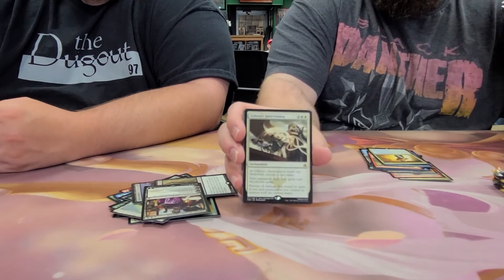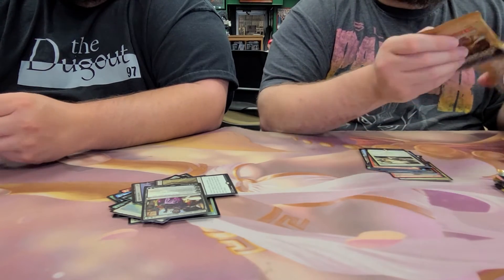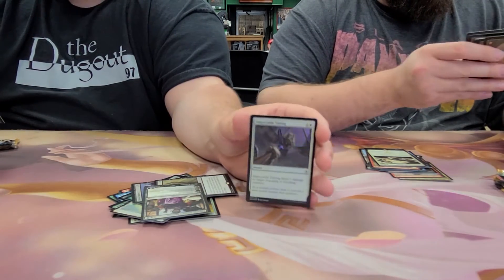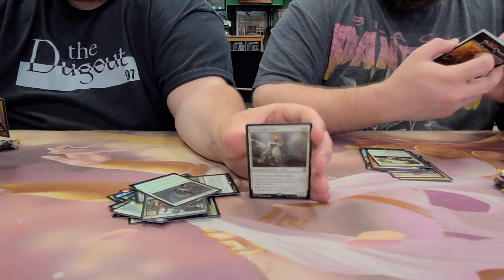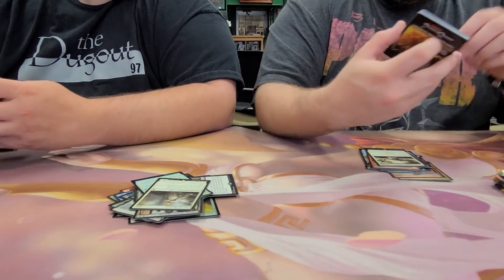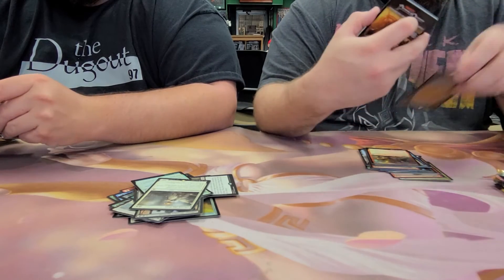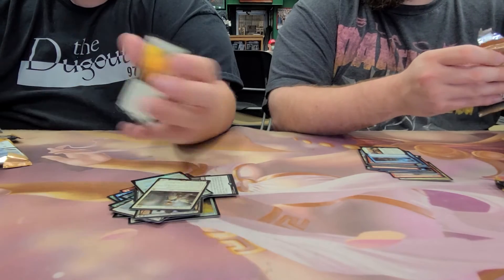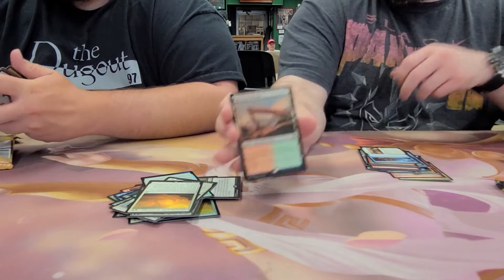Gideon's Intervention. Foil Impeccable Timing. And we have another — Cathartic Reunion. Limits the assaulted area, foil. And Failure // Comply as the rare. We hit the foil Approach earlier, now we got the non-foil Approach of the Second Sun. And a Sheltered Thicket.